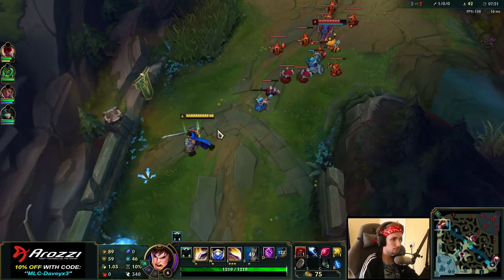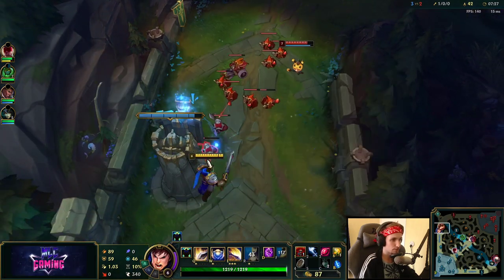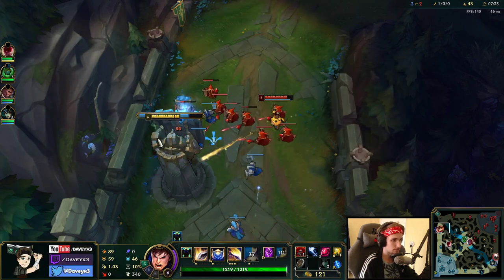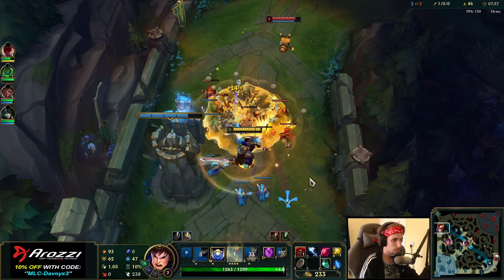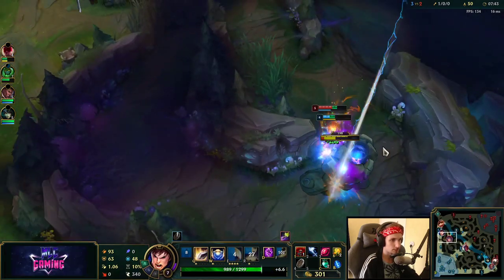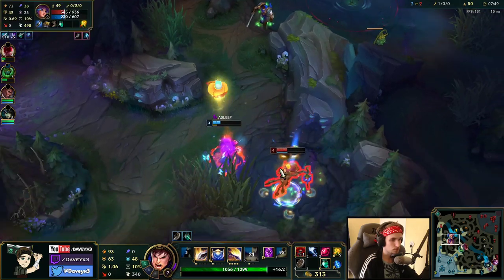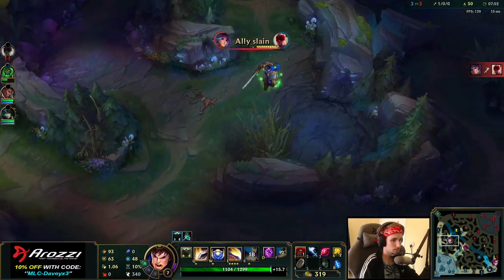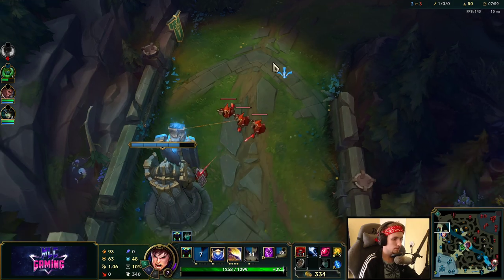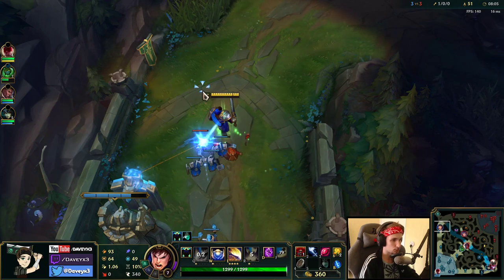This lane gets really interesting now because we have more attack speed. If we can only get a single Q off on this guy, it's going to be really fun. Farming-wise, we're still ahead of him. There's actually a jungler right behind us. If he walks up to me, we'll probably get him. Next time we go back to base, we're going to buy boots as quickly as possible so we can reposition ourselves a lot better.